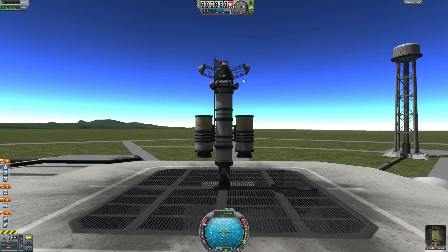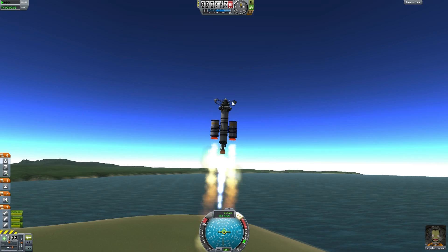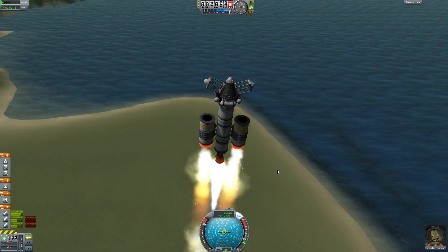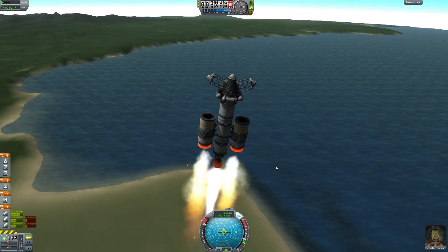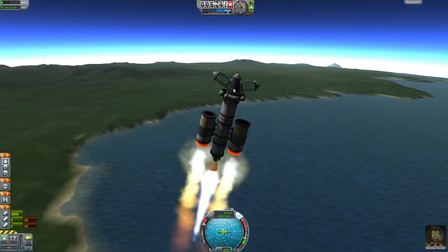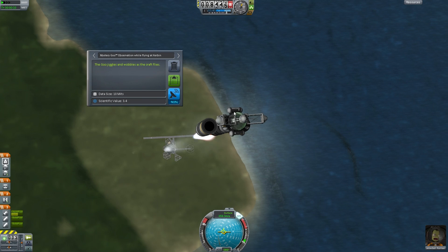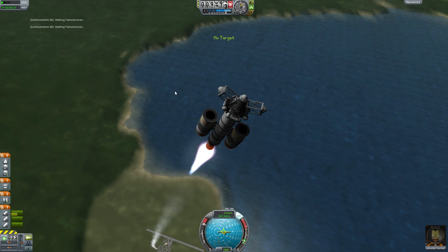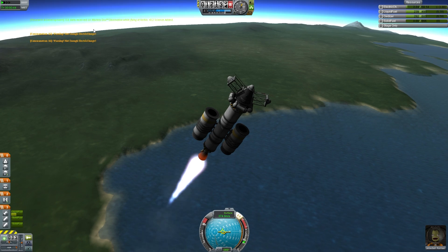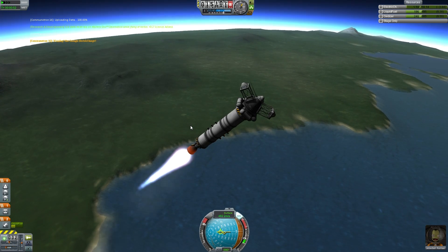Here we are on the launch pad — we gotta get going immediately. Three, two, one, SAS on, go! Very nice. This thing is starting to look good except for these struts, but I'm afraid that if I take them off I'm going to lose some of the scientific stuff. Gotta have those scientific doodads. We really don't need to do any crew reports, but it doesn't really hurt. Let's observe some mystery goo and send it out — we are gaining electric charge while flying so we might as well do something with it.